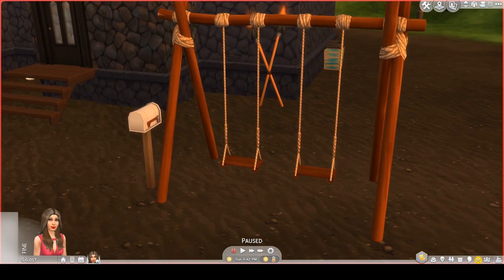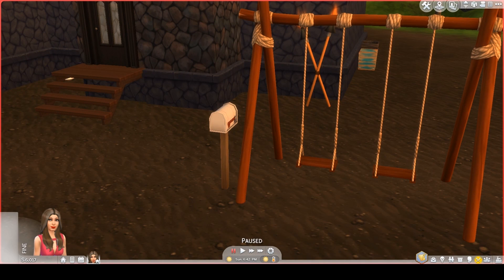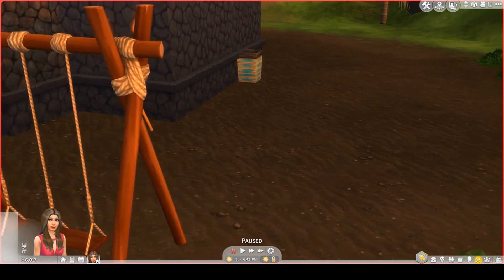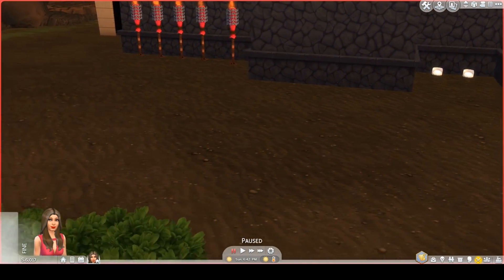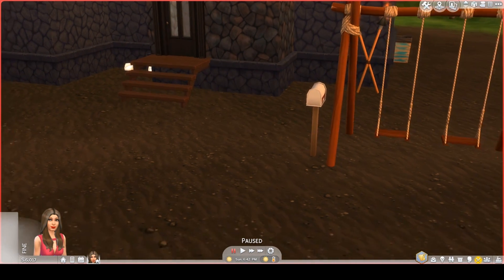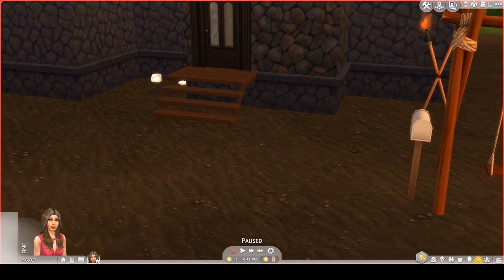There's another lamp. You have a swing here — the swing that came with Island Living; there is another one that came with Seasons. And you have a trash can here. I kept the mailbox because I thought maybe that could be a book slot, or maybe this used to be a home and somebody turned it into a library.